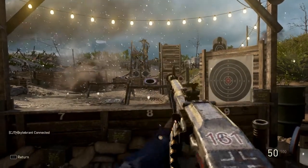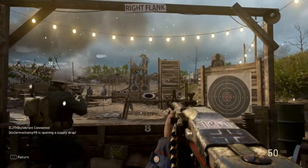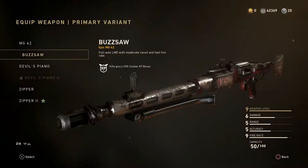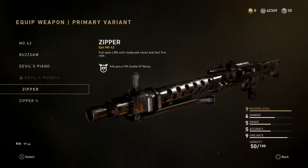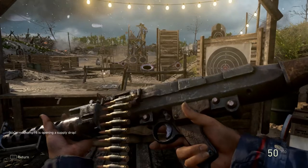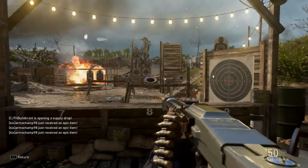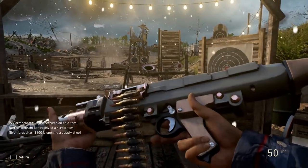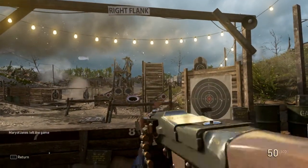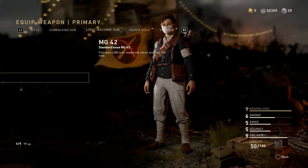MG42 — we've got the Buzzsaw and the Zipper 2. The Buzzsaw is the German one — I like that inspect animation where he pulls out the little bipod. It's pretty cool and unique, no Buzzsaw 2. Now the Zipper 1 that I already have is already pretty clean. But the Zipper 2 is gorgeous — just very, very clean, kind of chrome at the front with the brass. The bullet strip looks really nice, and the sunlight just reflects off it. Very, very nice.